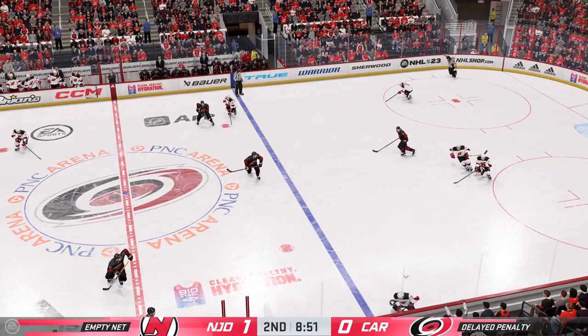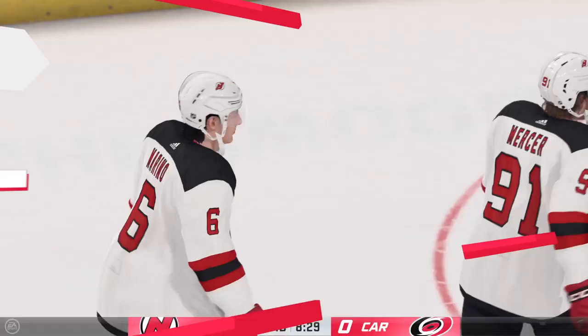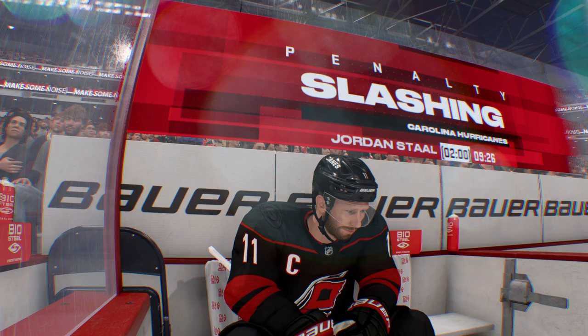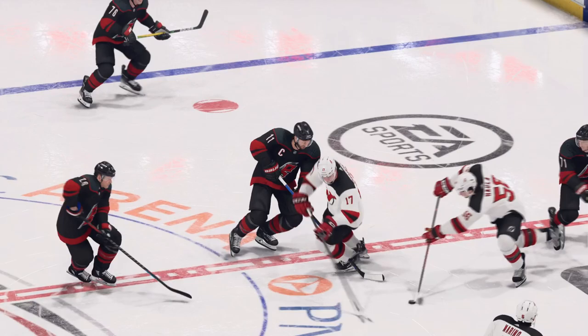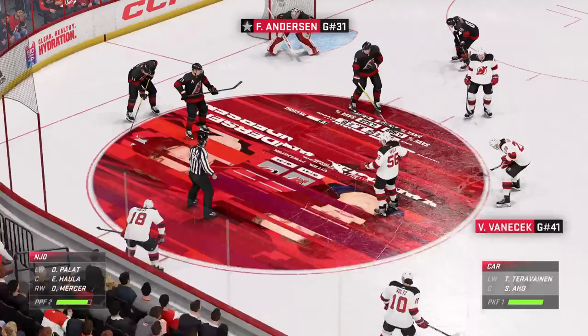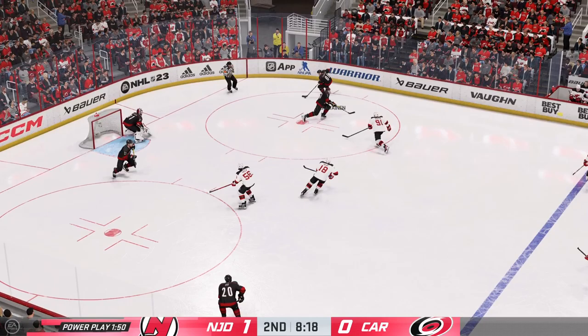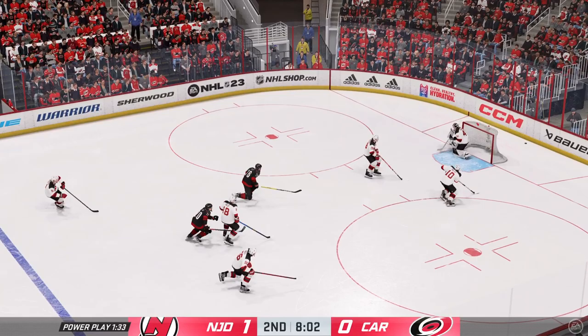Nice pass — the goaltender is quickly off to his bench to get the extra attacker out. And the puck leaves the zone going back to center ice. Here comes the official's call — I think he just made this too obvious. The slash is going to be called as his stick makes contact with his opponent. The Devils will have a chance to get on the power play for the first time this evening. James, the best power plays move the puck and move their feet at the same time — you'll force the penalty killers back a little more defensively than they'd like to be.